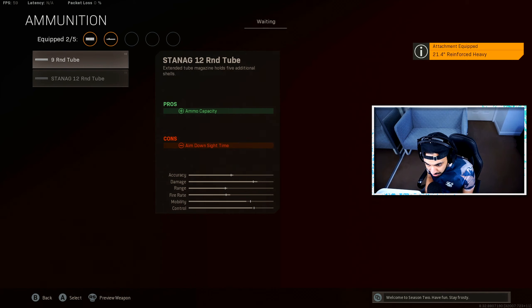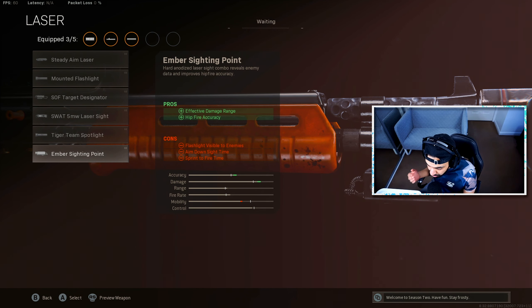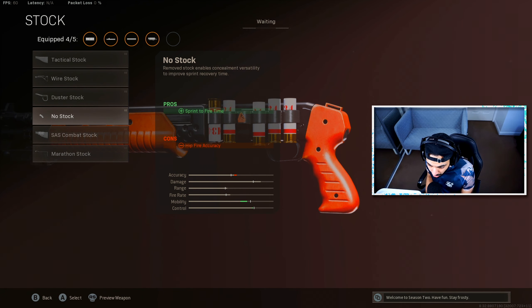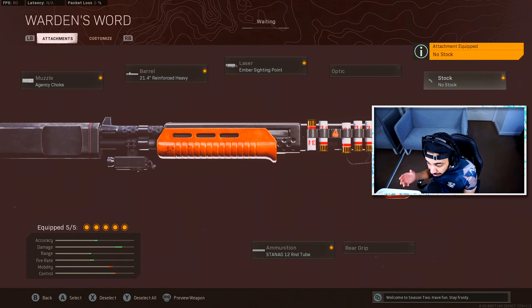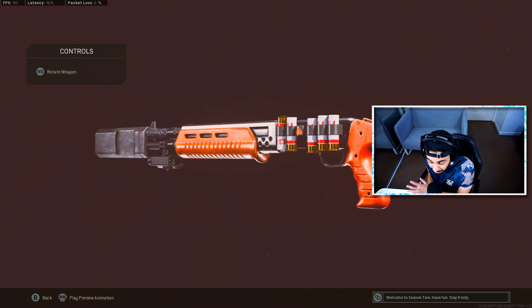For the barrel, you have to use the Reinforced Heavy — it gives you the fastest rate of fire on the Gallo for a quicker time to kill. For ammunition, use the 12-round tube for the largest mags, helpful when taking on multiple enemies. Use the Ember Sighting Point laser to extend effective damage range to around 10 meters and improve hipfire accuracy. To fix the sprint-to-fire penalty from that laser, use the No Stock attachment — this is the best Gallo build and I believe it'll be the meta close-range weapon once the FFAR1 gets nerfed.